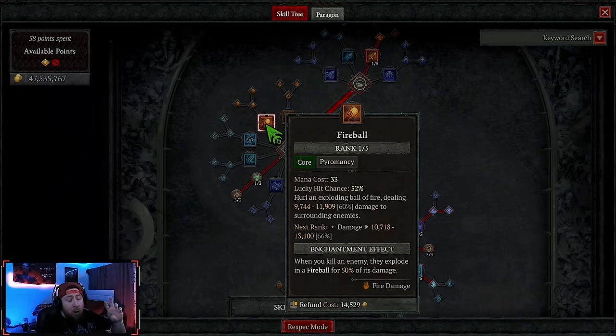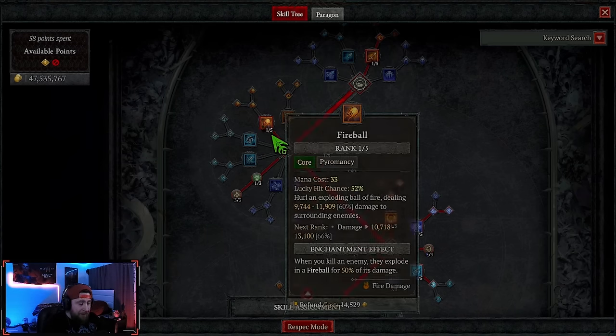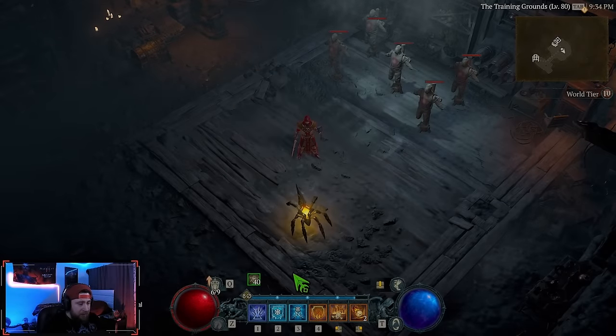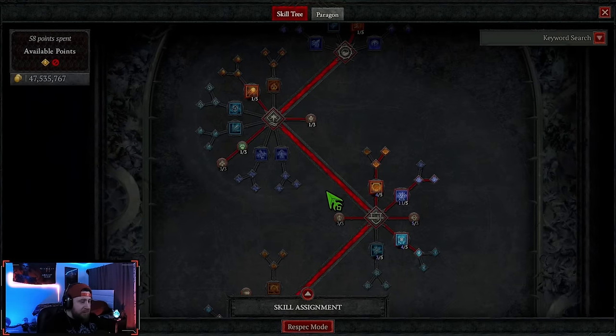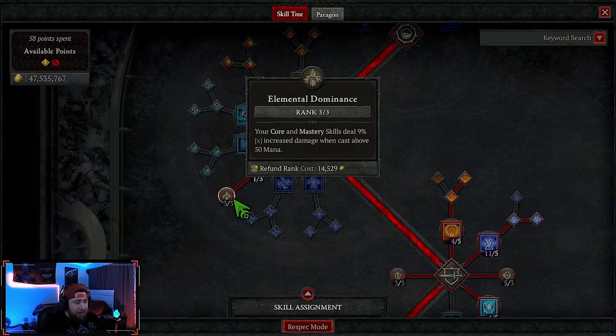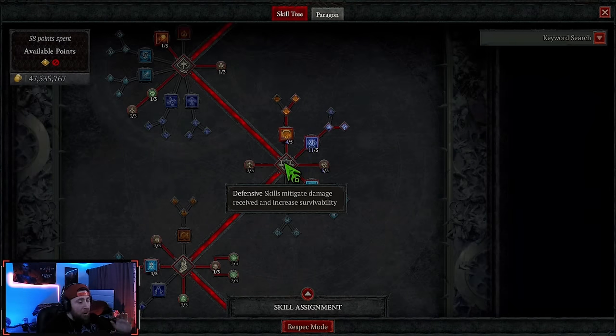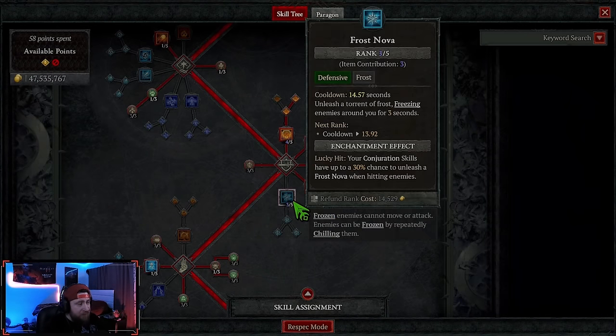I have one point in Fireball, and the reason is we're doing open world and overworld farming as well as nightmare dungeons below level 45 — really below 40 since we're only 80. That one point goes into our enchantment slot. One point in Potent Warding helps with resistances, one point in Devastation for max mana, and three points into Elemental Dominance for more damage when casting above 50 mana.